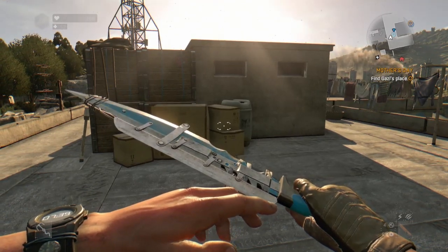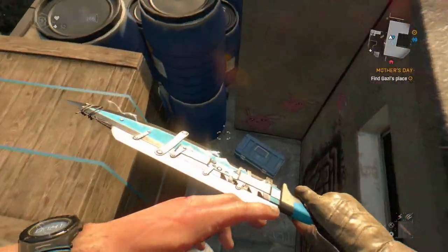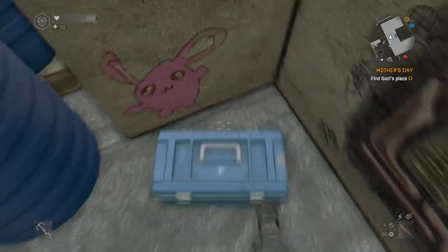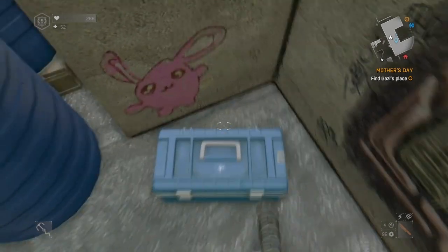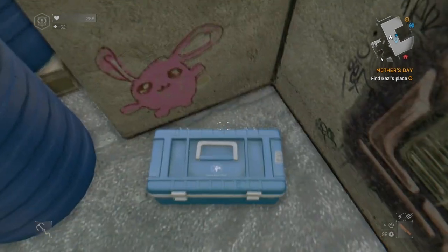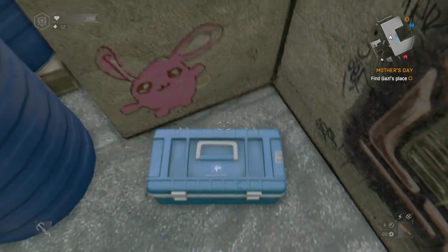Here in Dying Light 1 we have a secret developer machete. All you need to do is hop up here, fall down here, and then that blue box in front of you which says 'use' — you have to kick it about 40 times. Crane does swear a couple of times, so just be aware. It's literally 40 times and then the blue box will open up to reveal the developer machete, and once you've got that you can craft it.